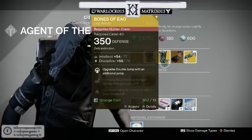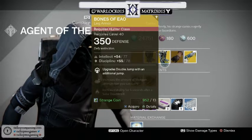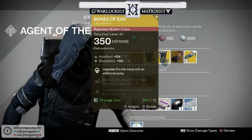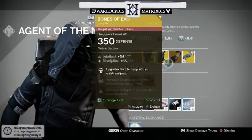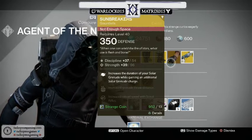For the Hunter, the Bones of Eao — I have to say, defy extinction. Upgrades double jump with an additional jump. I've gotta have them. If you don't have them, grab them — they're awesome.